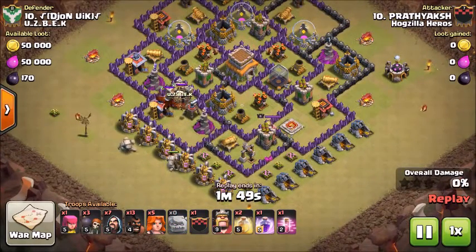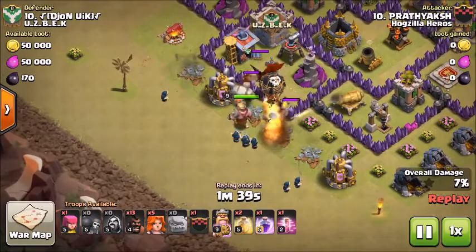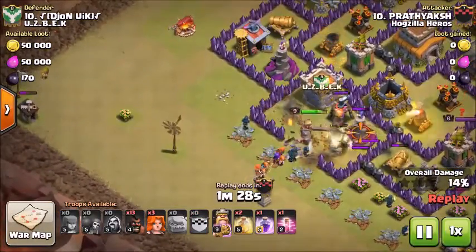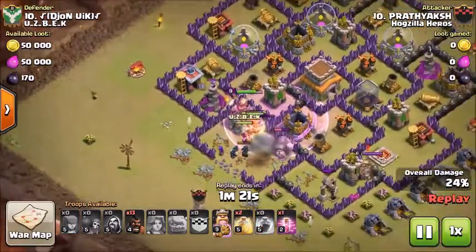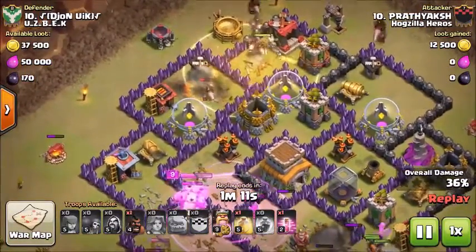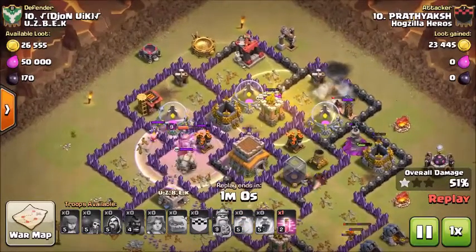We've got a GoVaWi set up here. Here comes the clan castle troops, the Tesla just popped, here comes the Wizards. Big King is down. Wall breakers are getting those troops in a little further. Clan castle troops are taken out. Here comes these max Valks out of the clan castle, working up the middle. And here come the hogs, hitting that heal on them. They just hit that bomb — lost a couple of hogs. Another big bomb, lost a couple more hogs.